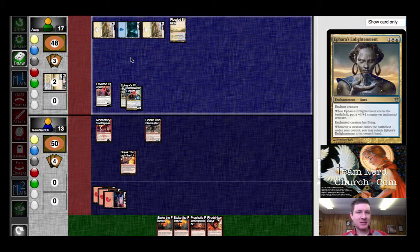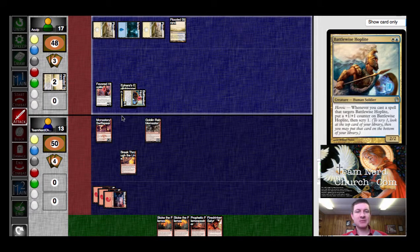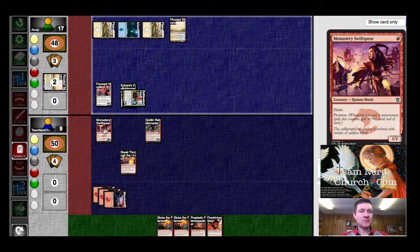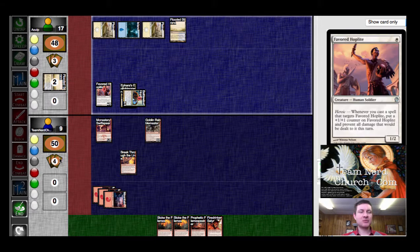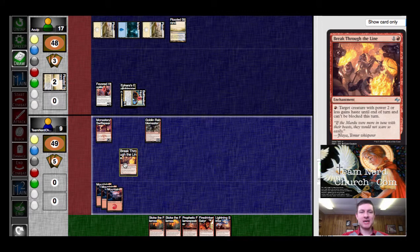He attacks with both? No, just the one? So he's making me use my mana for Breakthrough Line. But I keep the Swift Spear. There's a pretty minimal chance that I come away with this one. It's only a 4-4 at the moment. So he's probably holding a God's Willing. It might be in my best interest to just assume that he was not holding that God's Willing.